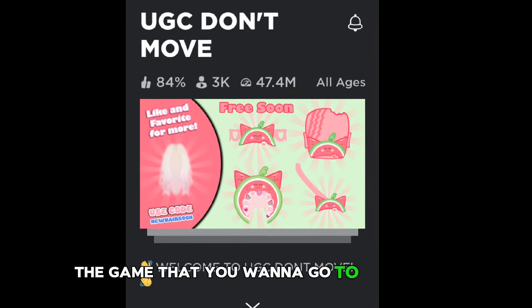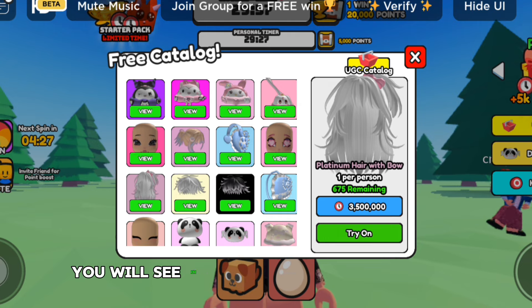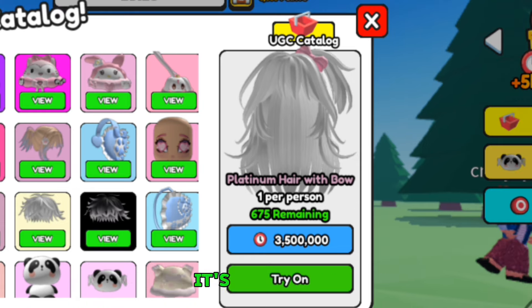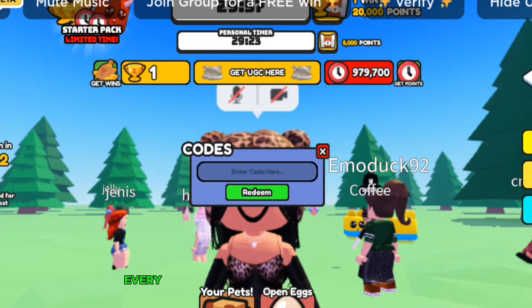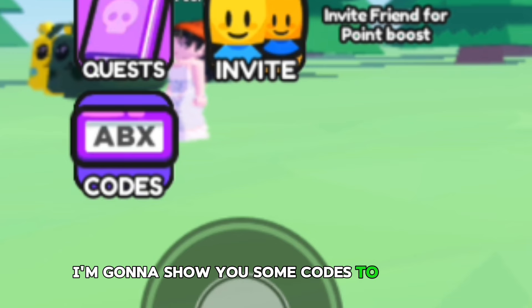The game that you want to go to is UGC Don't Move. Once you're inside of the game, you will see in the free catalog this hair with bow — I love the color of the hair, it's really cute. In this game, you have to stay AFK to get points. Every second you stay in the game, you get points. I'm going to show you some codes to help you out.